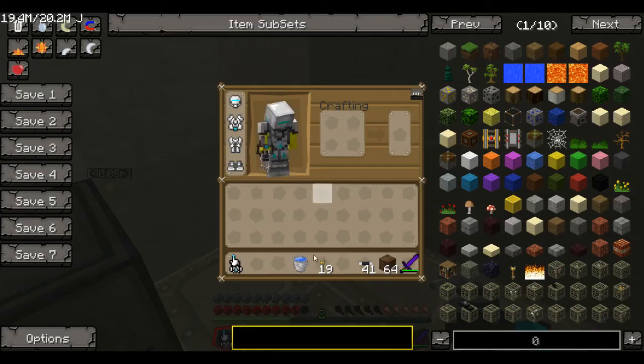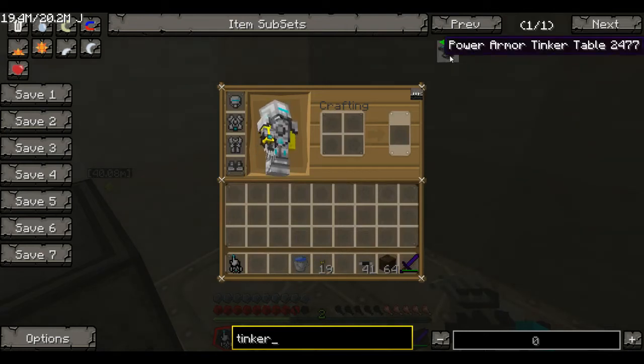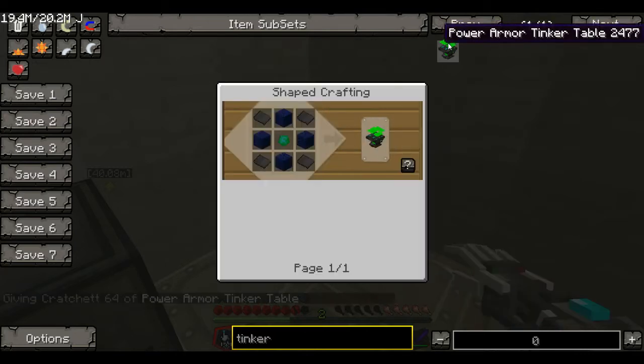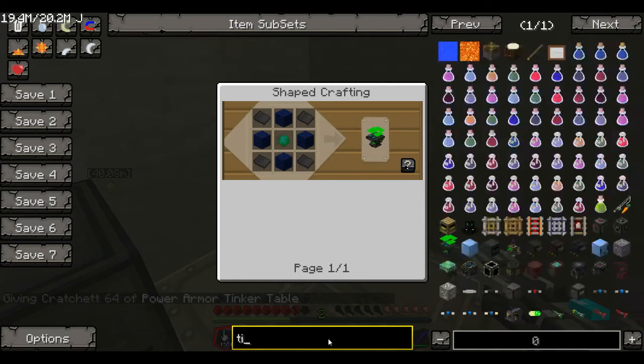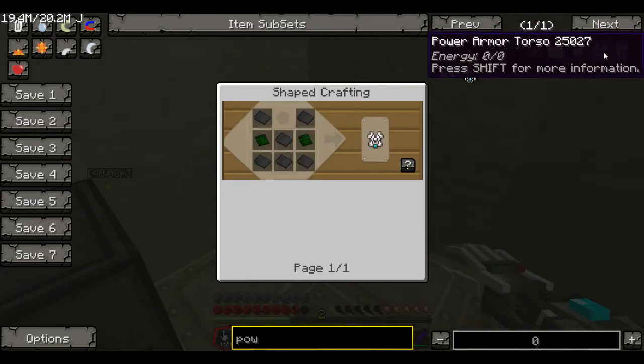What you want to do is you've got to make one of these tinkering tables — I think they're called power armor tinker tables. So we look at the recipe here. This is actually not that hard to make. And spawning in power armor — I already have a full suit, but we have our recipe for each one. Really simple.